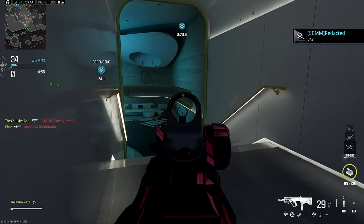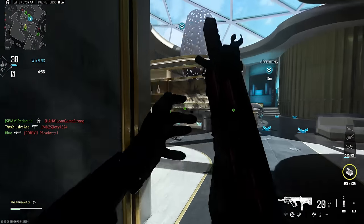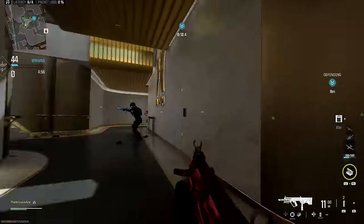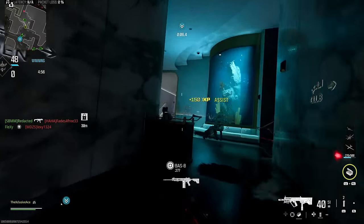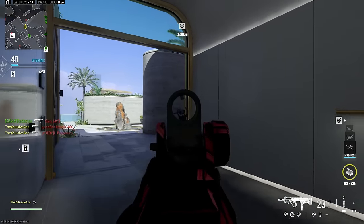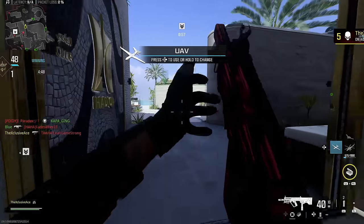This muzzle break is unfortunately limited to the SMG category only, but it is available on all SMGs — both Modern Warfare 2 and Modern Warfare 3 SMGs — aside from the Rival 9 and the Lockman Shroud. It's a bit unfortunate we can't use this on assault rifles, although if it were available on those it could potentially break some of the muzzle balancing in the game, because this attachment is actually very strong.